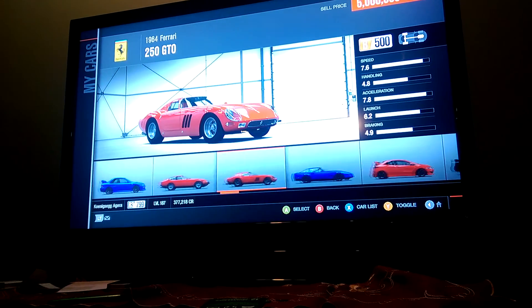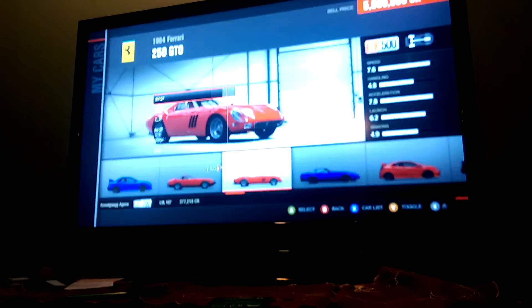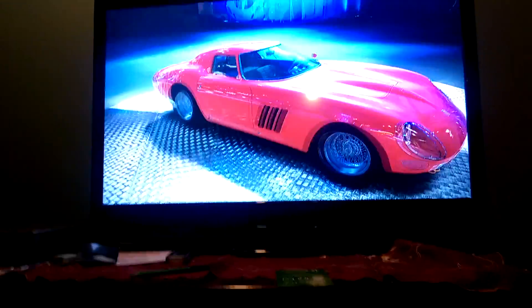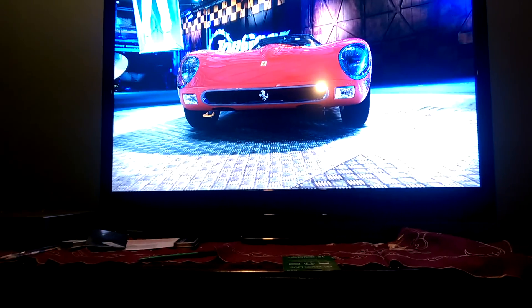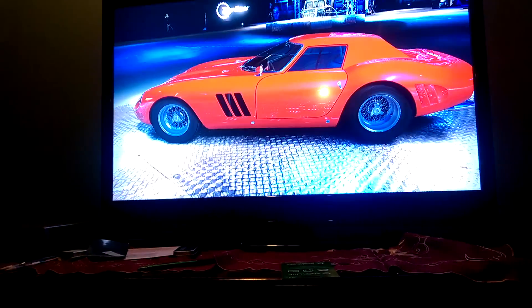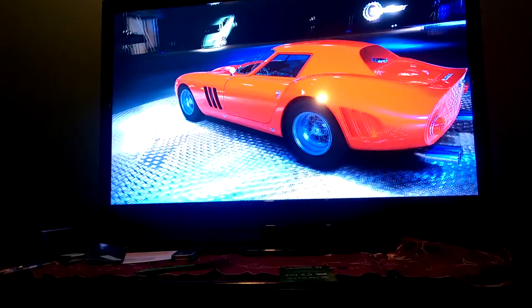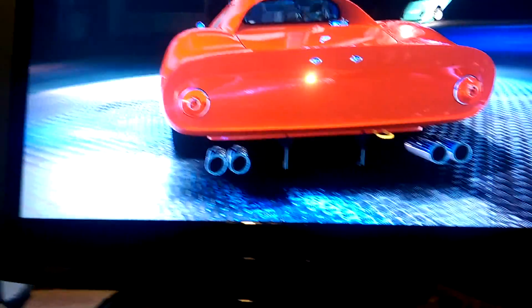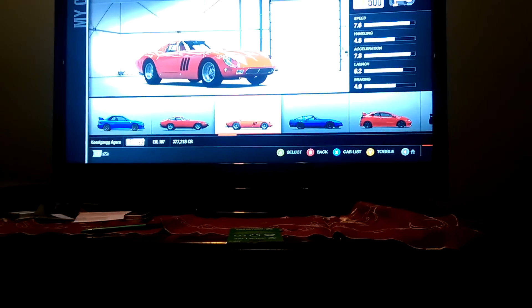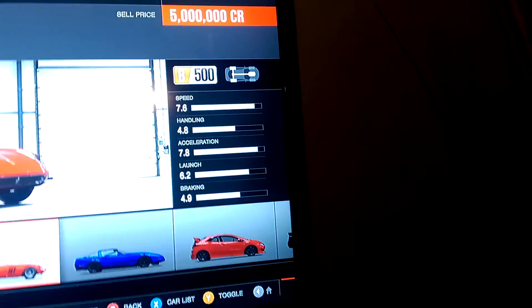There are some more Corvettes in here. When it comes to the Ferrari 250 GTO, most people look at this car and say they don't want it because it's 10 million credits. But take a look at it — it looks sweet. And the best part is that quad exhaust: look at how far it hangs out. That is some sick quad exhausts. It's fun to drive though — really fun. It's set up just like a muscle car, but a little better.